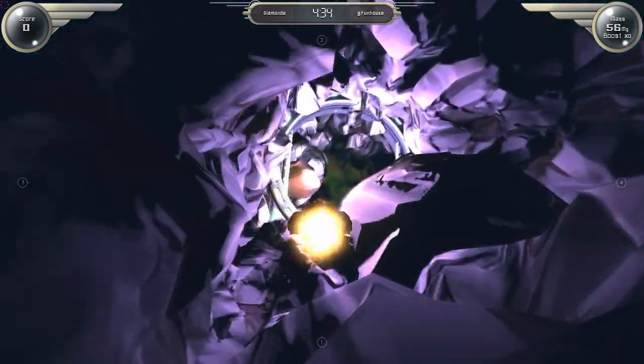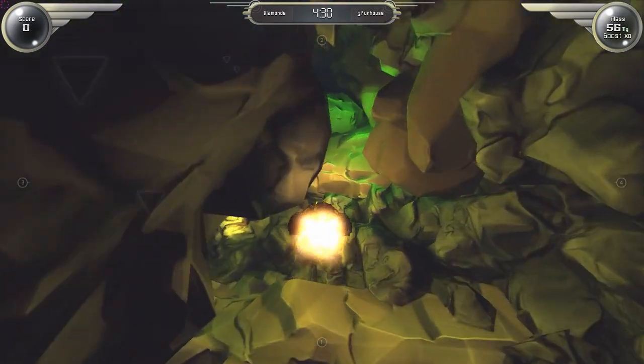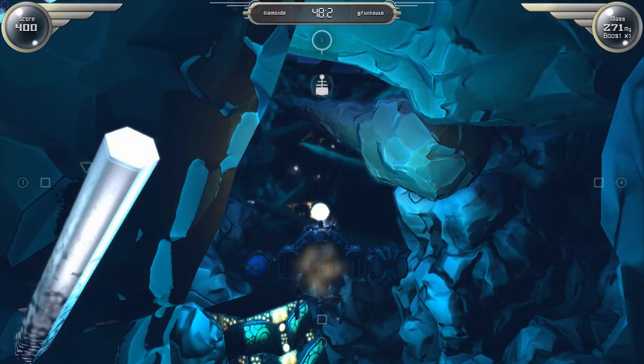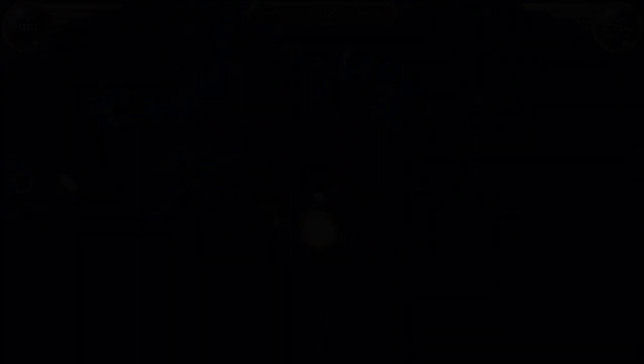In addition to this, the HUD contains 4 spheres along the mid sections of the top, bottom, left and right parts of the screen. These spheres represent the 4 magnets or connection points on the ship that can be highlighted through button presses by the player.